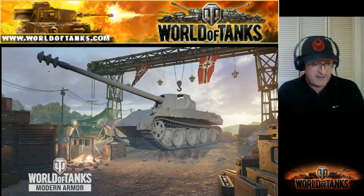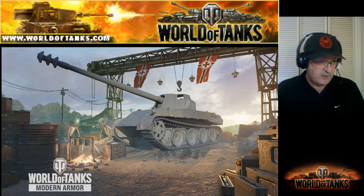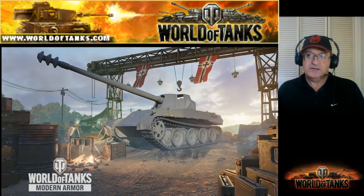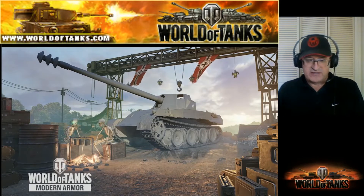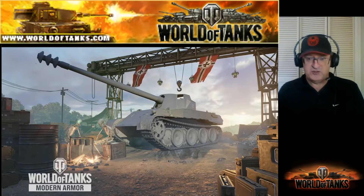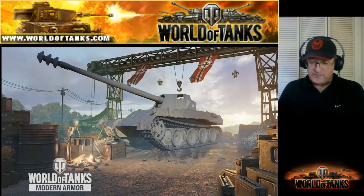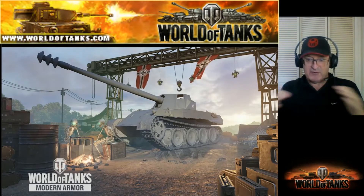The easiest way to get a free tank is a gift from the game's anniversary. Way back, I got a Locust, which was a tier 3 light tank, and a T1E6, which is a tier 2 light tank. Those were literal gifts from the company for the first or second anniversary. I'm not aware of that happening recently, but it did happen in the past.